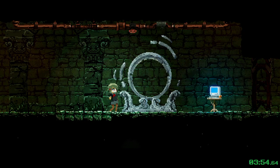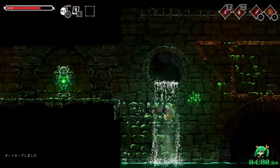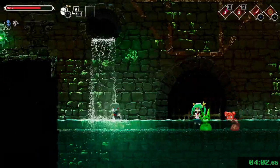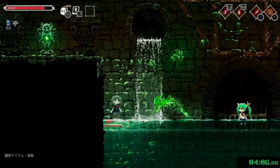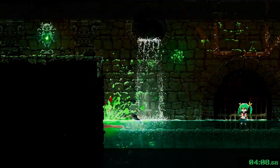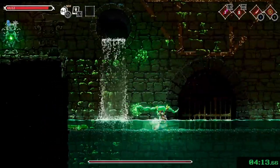So the next room is the first boss, which is in this run actually kind of dangerous. Just because you have to fight her with the first weapon — the starting weapon — which is really really bad. It has no range and it does no damage.